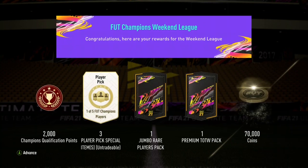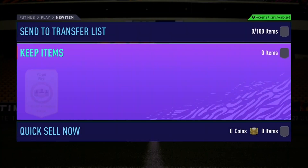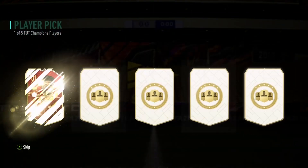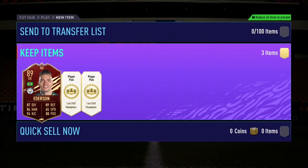On the Elite Three account we get three player picks - pretty happy with that for the first weekend. We get three Team of the Week packs and a 100k pack as well as 70,000 coins. Hoping for some usable players in these player picks. We go ahead and we get Ederson, which is good to start off - Ederson's in my team so we can go ahead and sell his normal card.